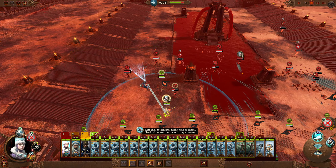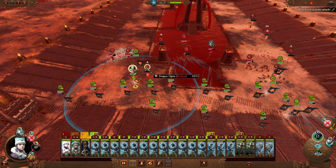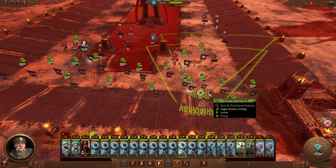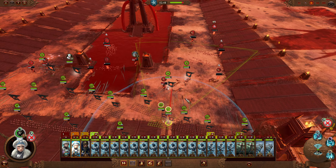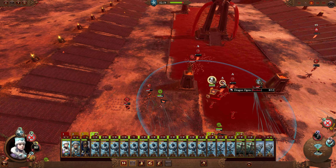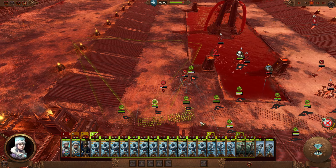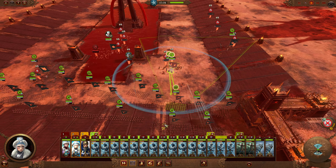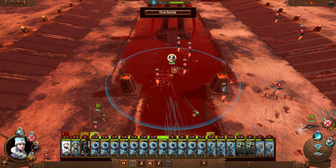We messed up a bit, but this should work just fine. These guys should be focusing more on the Dragon Ogres. Serena is over here doing work. The Snow Leopards are doing just fine. This guy has taken way too much damage already — that's not good. But there we go, we got a victory here, which is very, very nice.